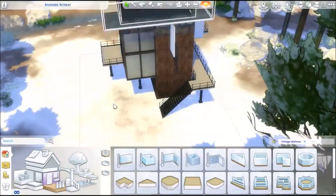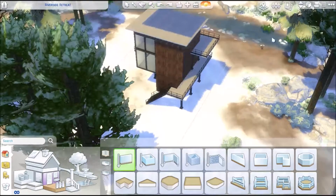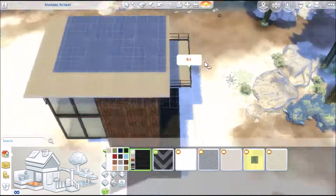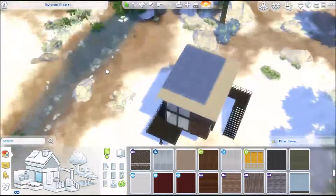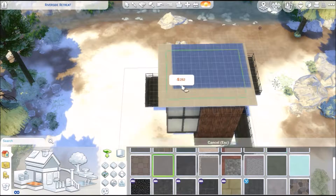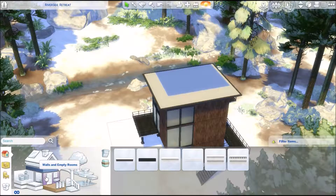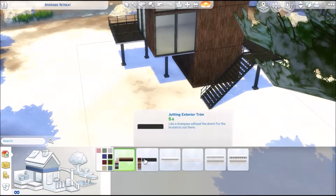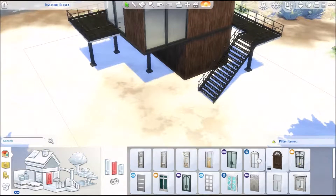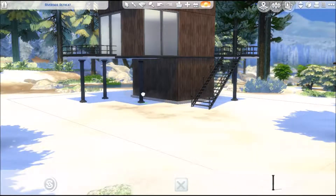I do have issues with Sims 4 still. We're going into year three — I think it came out in March, or maybe May — and it's a bit annoying that we still have certain things missing. One of my bigger pet peeve critiques is that I could have gone through and added extra stilts, those extra lines. They don't look so bad from the top view, but if you're down below, you can definitely tell they're not connected, and that really makes me mad.